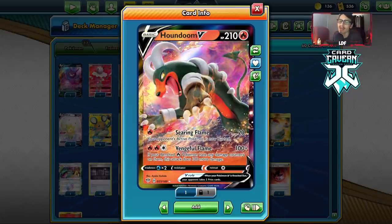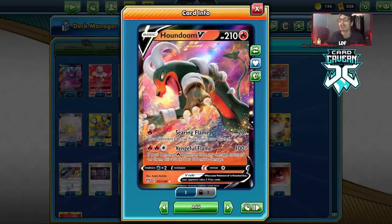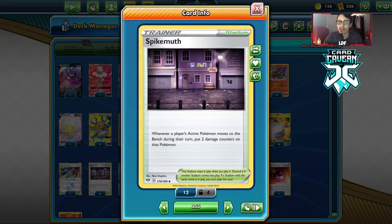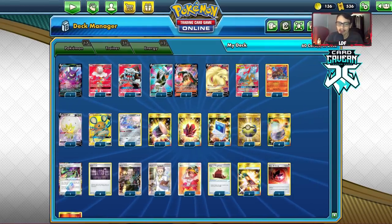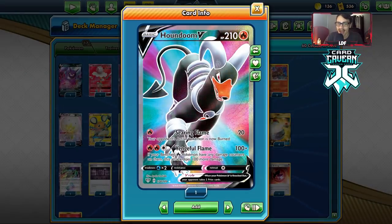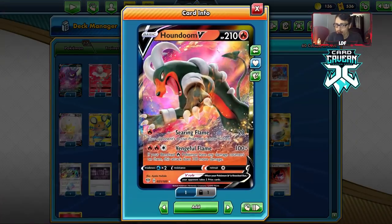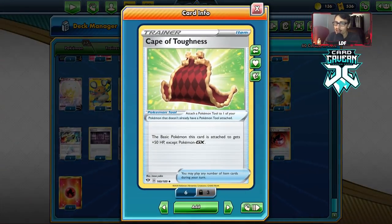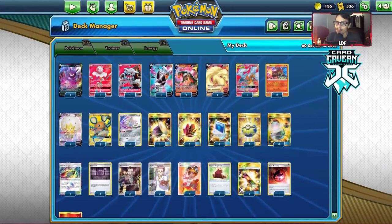If any of your benched fire Pokemon have any damage on them, you do 100 more damage. There's a cool combo with the new Spike Mouth Stadium — when you switch out a fire Pokemon to the bench, Spike Mouth puts two damage on it, which completely activates Vengeful Flame. Then you're doing 200 damage, which is pretty good. You can also play Houndoom V with Cape of Toughness to make it pretty tanky.